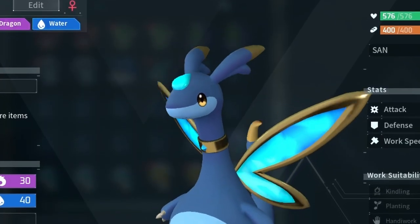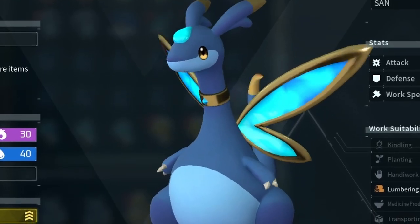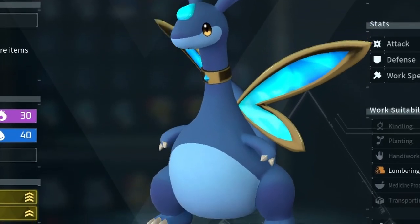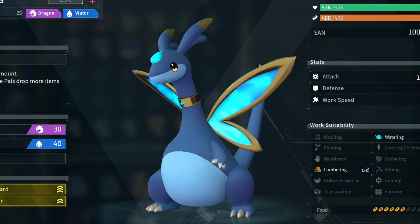It possesses a demeanor as pure as its appearance suggests. Perhaps because of this it harbors no ill will in any of its actions and is indifferent, even after killing someone. Golly gee willikers, Batman, that's unique.